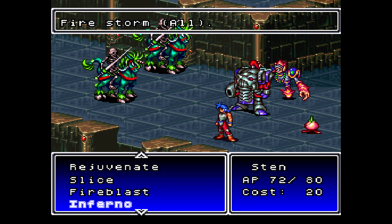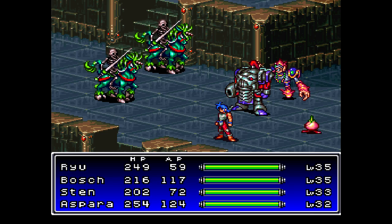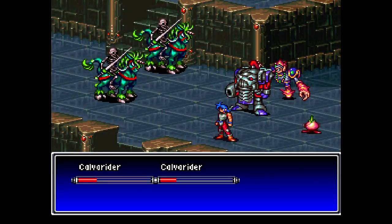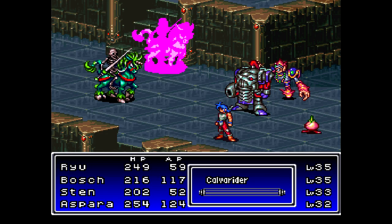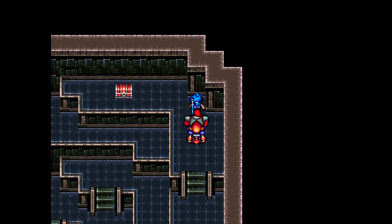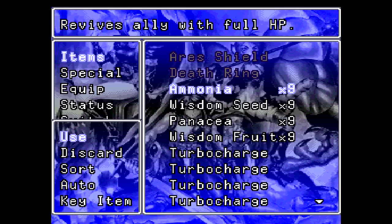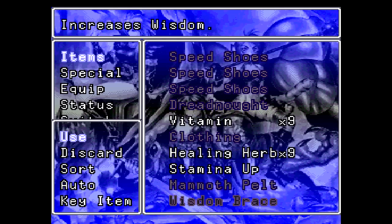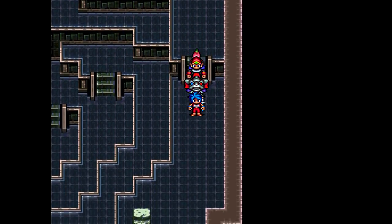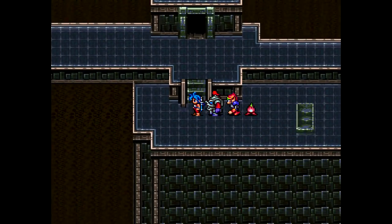Now that I've gotten Stun up to level 33, let's put his new Inferno spell to use. That's a Tier 3 Fire Elemental spell, and that'll pretty much guarantee that I can kill them before they get a turn to use instant death on me. Although I do have to keep an eye on Sten's AP so that way he has the 20 AP to cast it. That's one of the big reasons why I've got Sten in my party, and I consider him to be a Tier 1 character here. He's not as obscenely powerful as Bosh, but he's still really, really good. Anyway, that was just a branching path, but I figured this was the quickest way to get all the way over there.